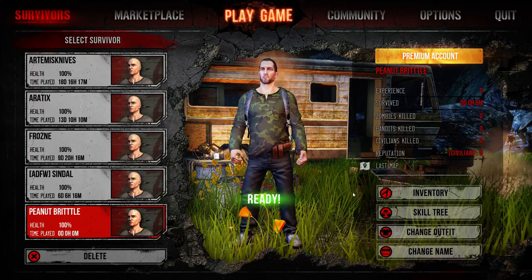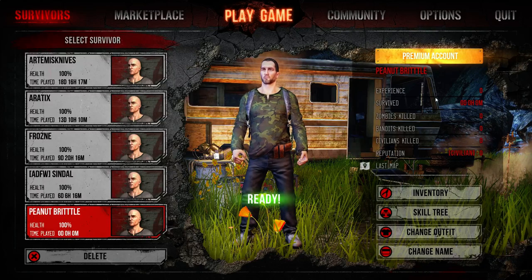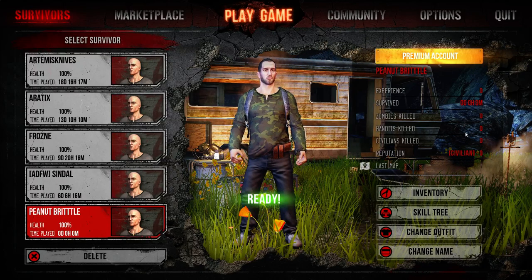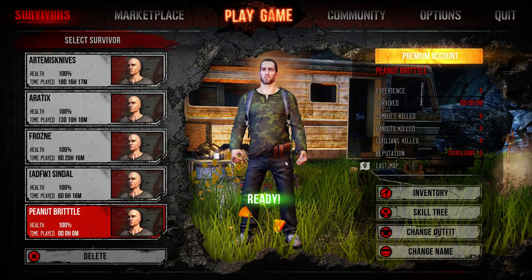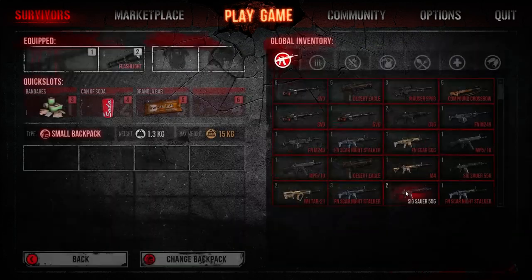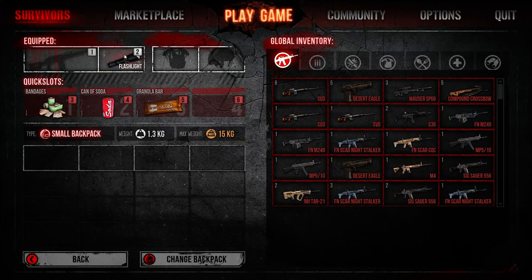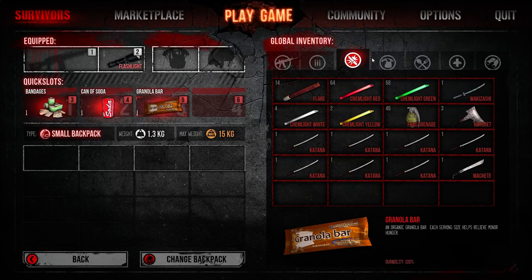Now that we've got that all set up, let's take a look at basically what we've got under his account: experience, time survived, zombies killed, bandits killed, civilians killed, reputation, and the last seen location on the map. Since he's never been alive in the game before, he's got none of these and he's never been seen, so he's gonna show up somewhere random. His inventory right now includes a flashlight, a bandage, a can of soda, and a granola bar. You also have access to your global inventory during this time.